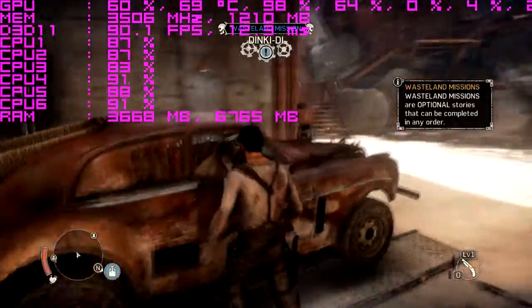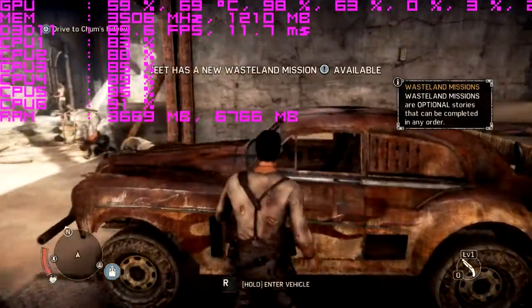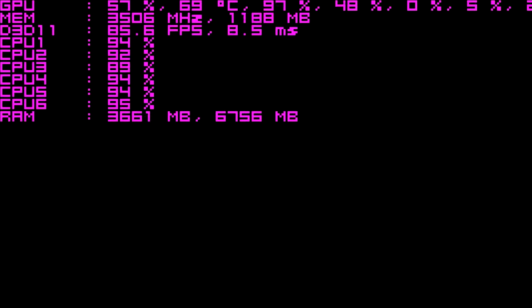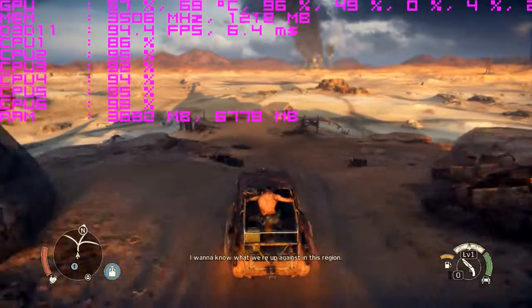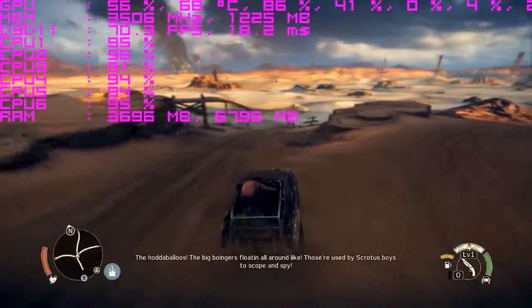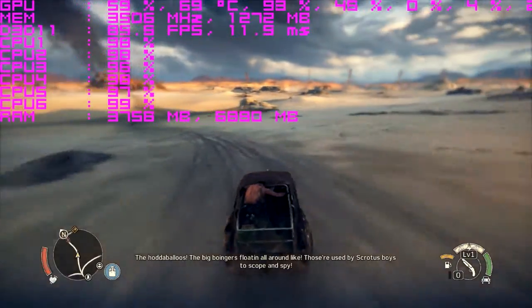Wasteland missions are optional. I've only played about two hours of this. Let's go ahead and get into the main world. There's a balloon — the advantage of it is to give you a view of the surrounding area. I'm literally getting 89 FPS right now, 68-70 — you can see it for yourself up there.